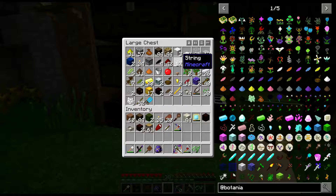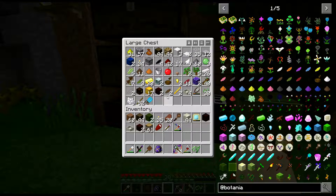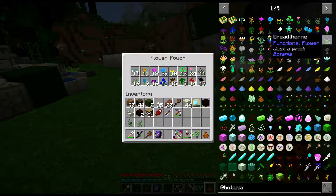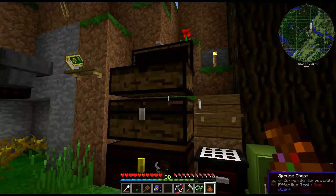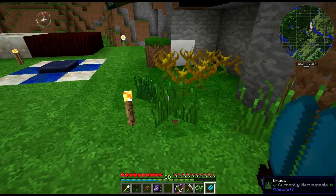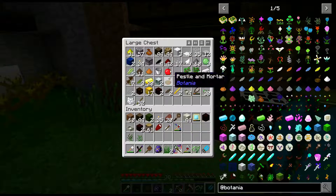Actually we just need one, so we actually have enough. So we need the flower petal bag — we need light grey, we need grey. We just need a little bit of grass and one piece of redstone.